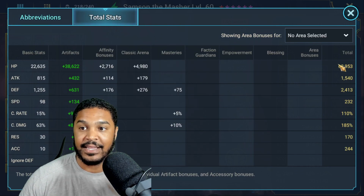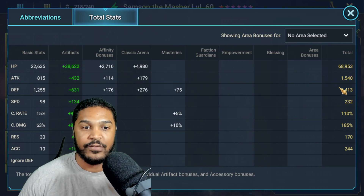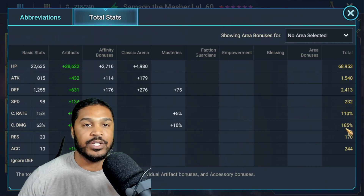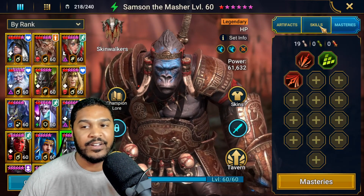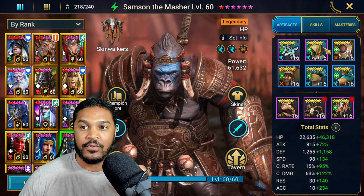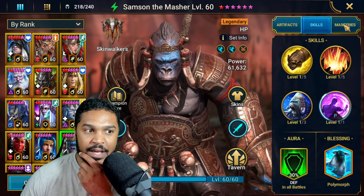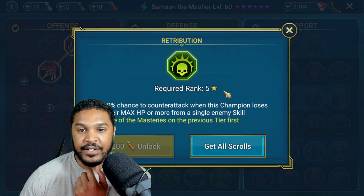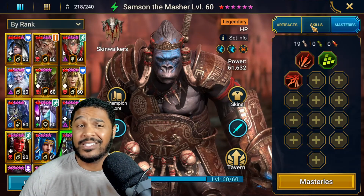Samson is now at almost 69,000 HP, 2,400 defense, 232 speed, 100% crit rate, 185 crit damage — which is not a lot — and then 244 accuracy. I wanted a little bit of accuracy. I haven't completed his masteries yet, but I want to put him in damage. I'm going to put him on the defense tree, and on the defense tree I want to go with Retribution and Deterrence because he has a pretty solid A1.